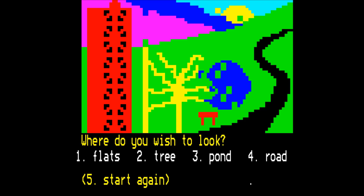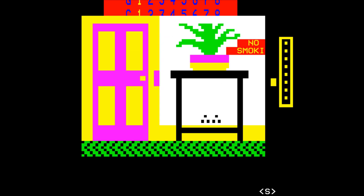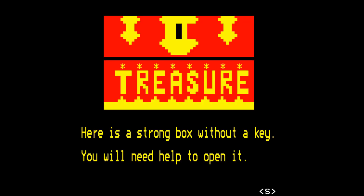Where do you wish to look? Flats. You're in the lift — to which floor do you wish to go? One. I'm really starting to remember how this inspired some of the stories I wrote. Cyril the dragon, the protagonist of these stories, he lived in a block of flats, like this. And this is obviously where I got it from.